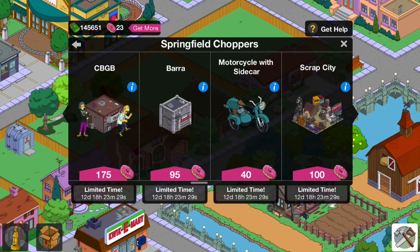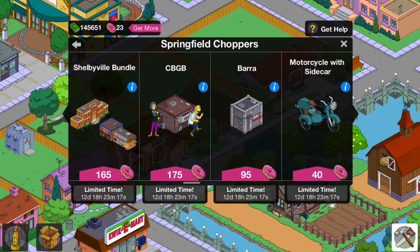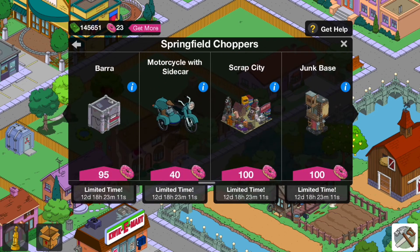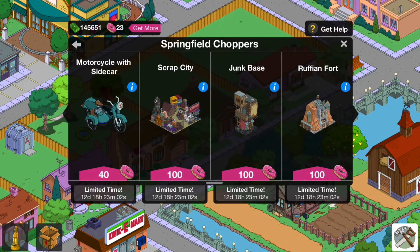The CBGB is a rare thing, although it has returned many times in Black Friday events, so it's not the rarest thing — but you can't get it any cheaper, and there are two characters with it, so you might want to grab that one too. The Barra building is a rare one, certainly not in the e-book mystery box, so go and grab it. Same with the motorcycle with the sidecar.